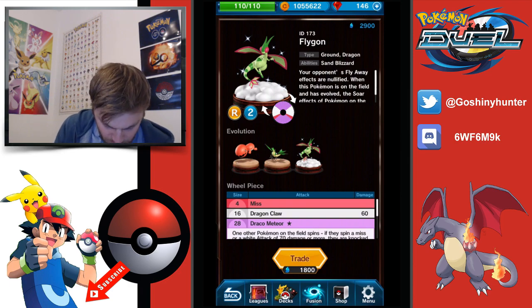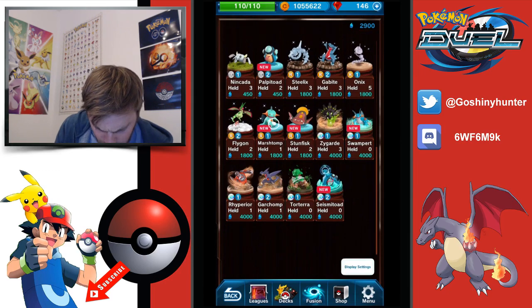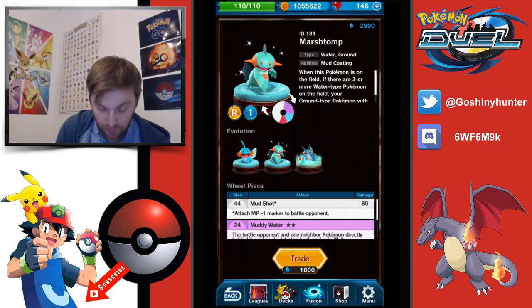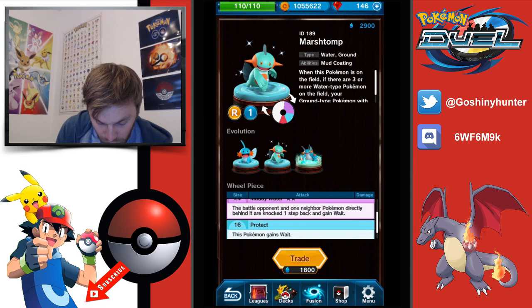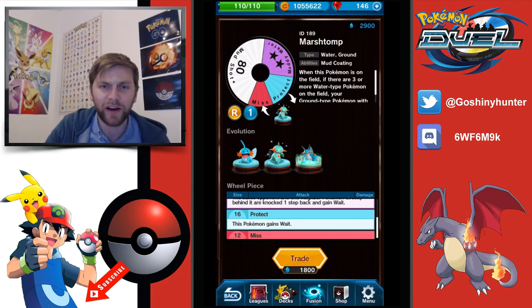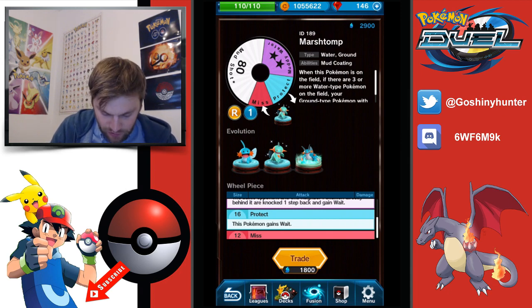Next up in the rare category we have Marshtomp, who could definitely be evolved into Seismitoad. At 2 MP you can get him into good positions. Mud Shot will be 100 attack and attaches an MP minus one mark to the battle opponent. Muddy Water moves the battle opponent to one neighbor directly behind them. This guy is an actual heavy hitter — his miss will be reduced to 8 when powered up to level 5. I think we could see a lot of this guy. The evolve into Seismitoad won't be difficult.